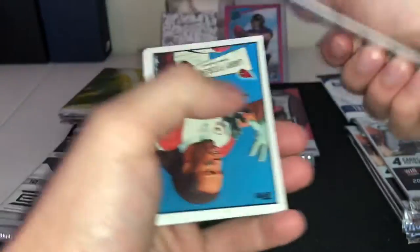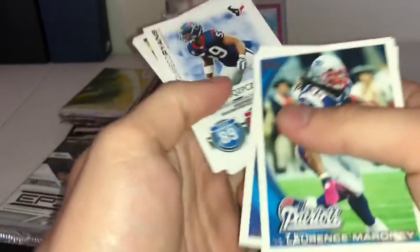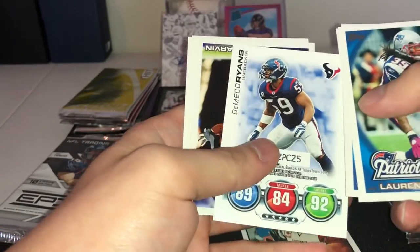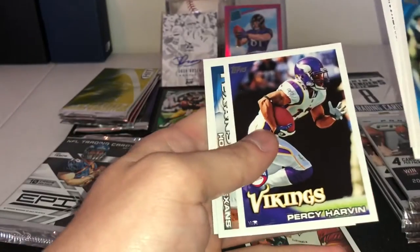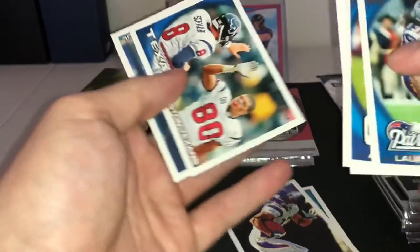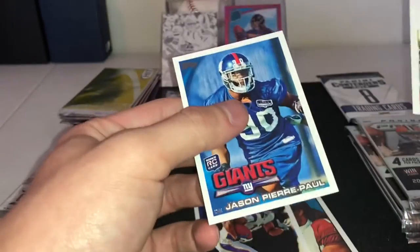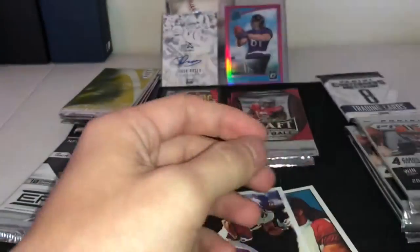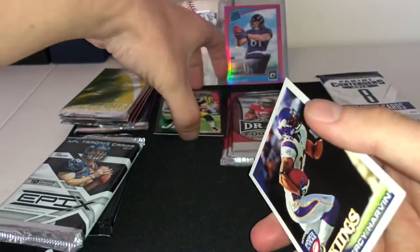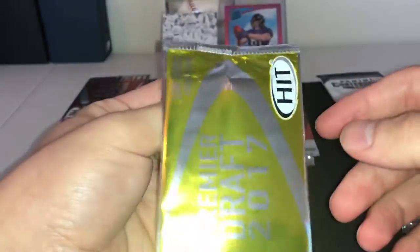Looks pretty cool though — put that right there. Larry Fitzgerald Tops throwback. Domeco Runs with the little game they have. Percy Harvin Rookie of the Year — I'm gonna keep Percy out just because I like it. And a rookie card of Jason Pierre-Paul — keep them under the Mark Sanchez. Whatever he's up to now. So 2017...